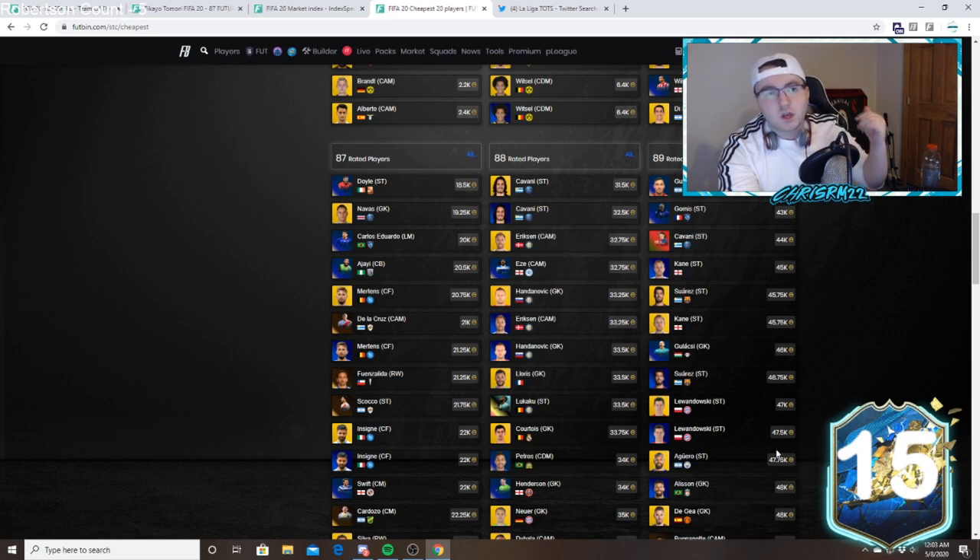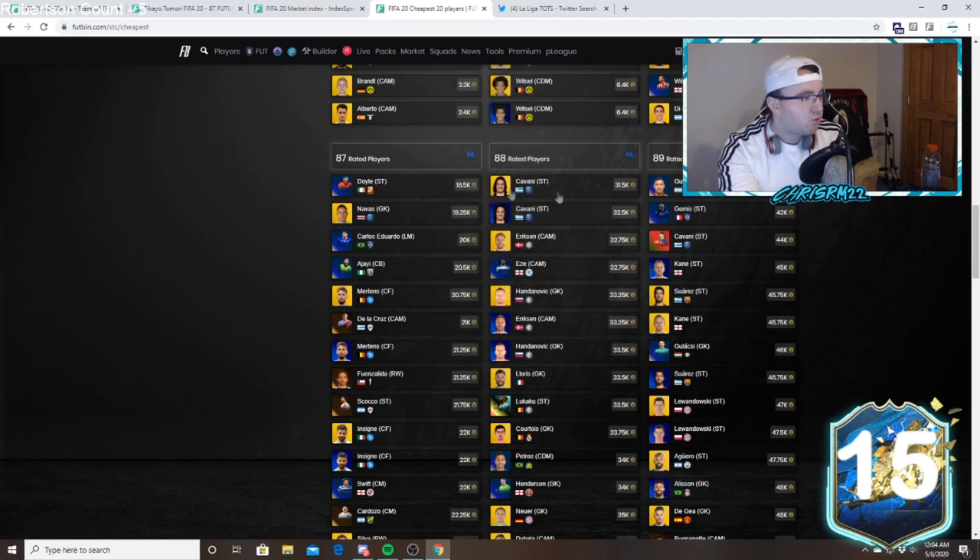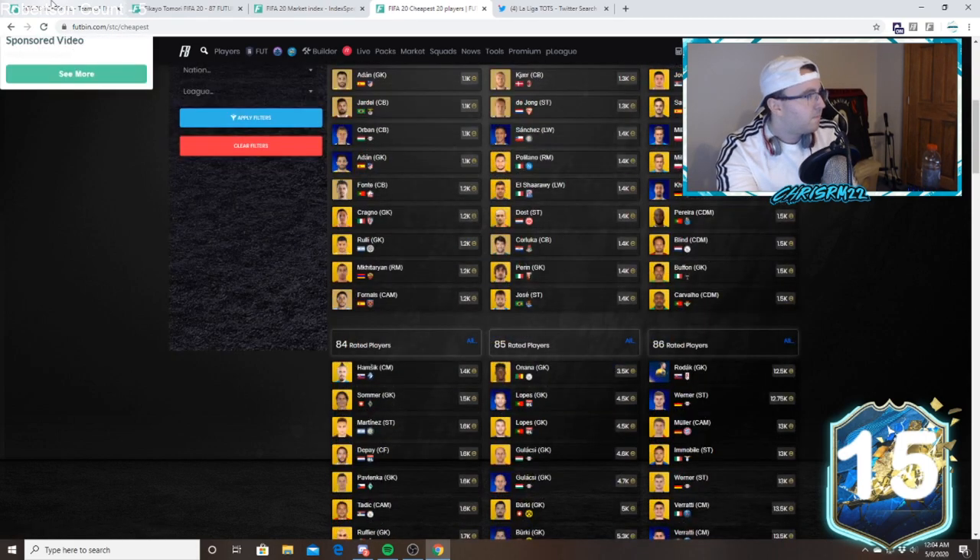If you want to invest in SBC fodder, make sure you get out of them in the first hour — I got out of 10 to 12 ILDs last week during the Prem SBC. He went up 5,000 coins immediately then started coming back down because of over-investment. Make sure you get out in the first 30 minutes to an hour because those cards start to dip again. You can check the cheapest players on FutBin.